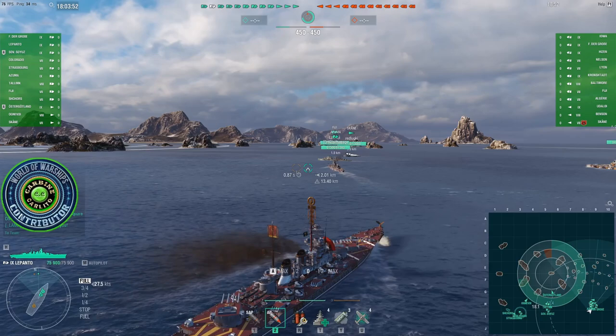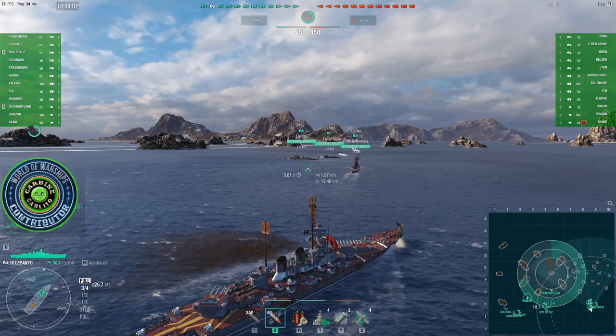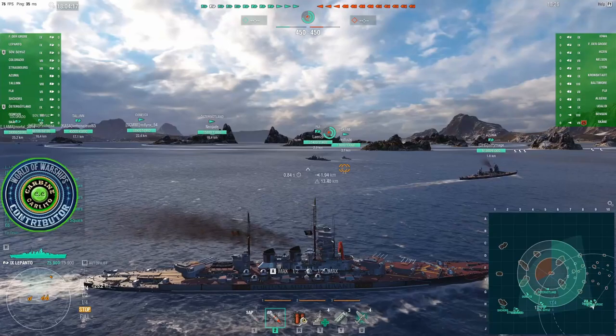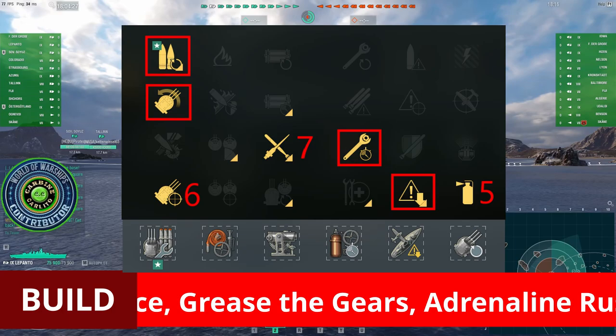Anyone who's played the Lepanto will know this ship is pretty good. The Christopher Colombo is still in testing and covered by NDA, but if you think how the cruiser line works, they gradually get more powerful, and then once you get to the Brindisi, the Brindisi feels really good. Why are all these guys just running away? Why would our DD just not go forward here? There's already DDs in the centre.